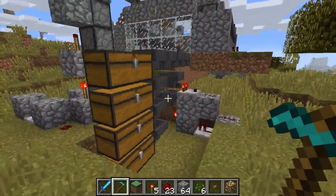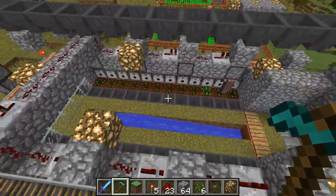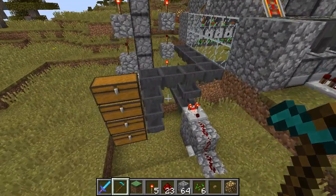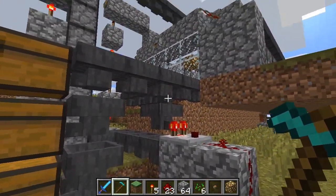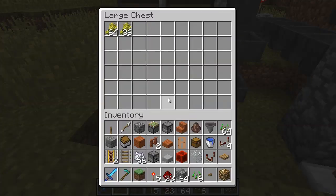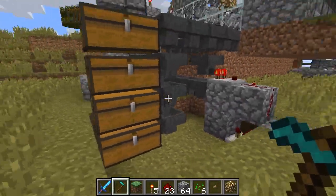As long as the water isn't on too long, it won't break the fields. After the filter, all the seeds are pulled out and only the wheat comes across. And there we got like a stack and a half, a little more than that. So that's this machine.